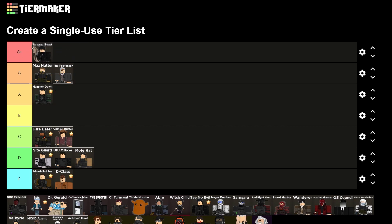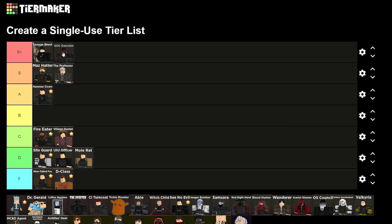Savage Beast: S+. You wanna bring this or Tickle Monster to pretty much every single game mode. GFC is also gonna go in S — these are in order, by the way. GFC has really good damage, and it's elemental, which is great against most enemies, and it has the beam thing.